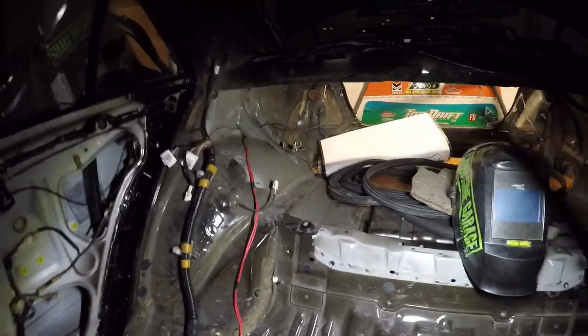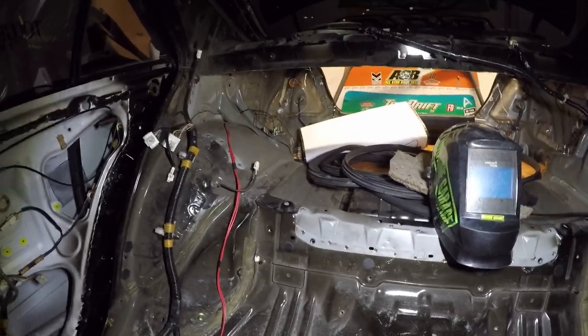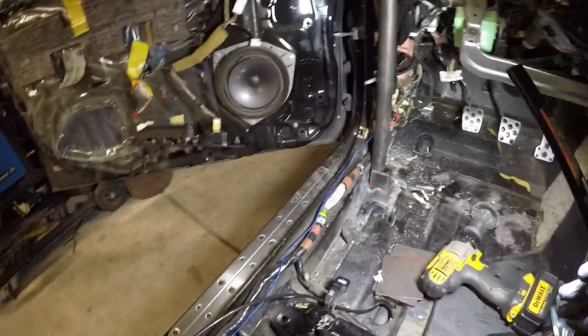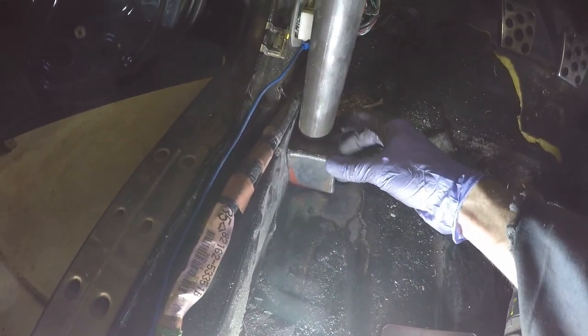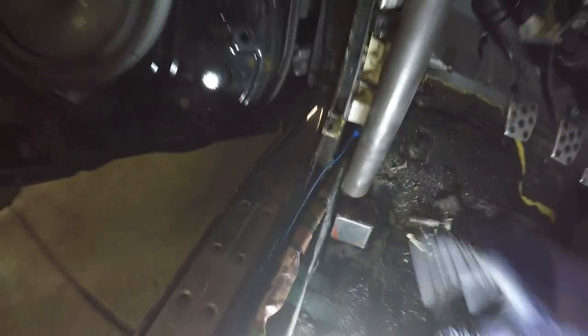It's nice and clean now — no holes, nothing weird. Now he can get tires in and out once we build the cage, which makes it really usable and user-friendly. We're going to be building the boxes down here in the corners. The floor was bent pretty bad down here, so we made these little boxes — about a two-inch box — and we'll be welding those in, then welding it all back up flat.